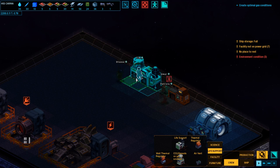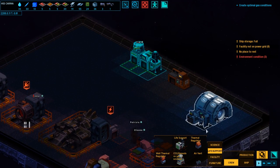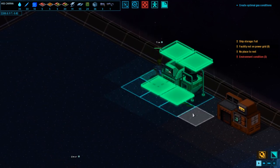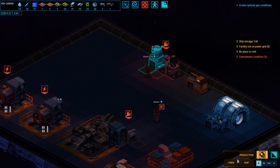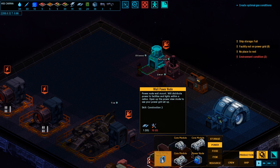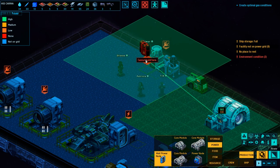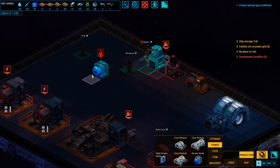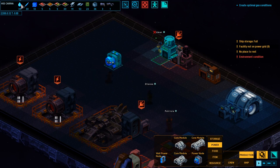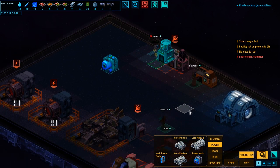The idea is you tell them what to do, and then it's up to them when and how they do it. I guess we wait for them to build this. Environment condition — everybody's cold! This doesn't have power — not on power grid. I'm gonna have to figure out power. Wall power node — distribute power to facilities and lights within a radius, in power view mode. I can stick this here — it has to be on the wall. I don't know what kind of resources I need to be watching out for here. This feels like a game you're gonna have to play quite a bit to get the hang of.